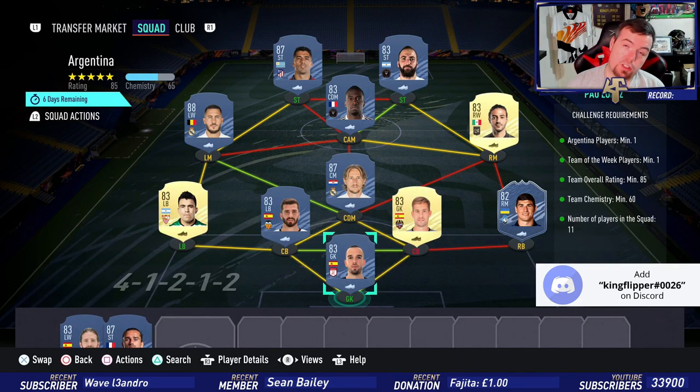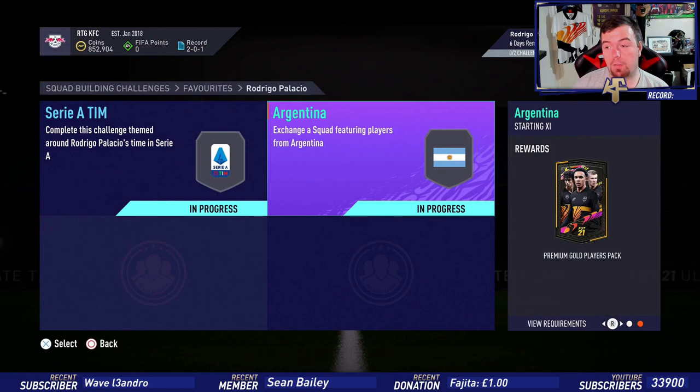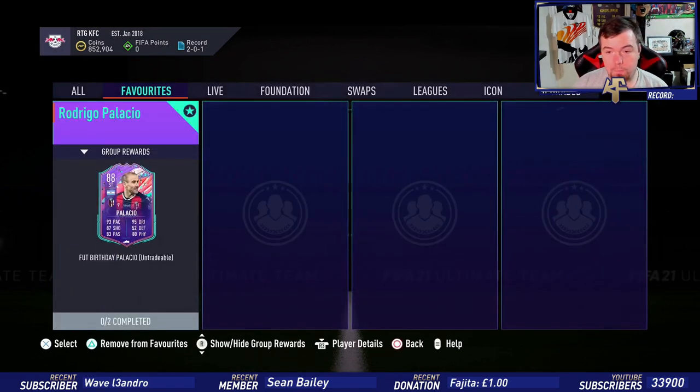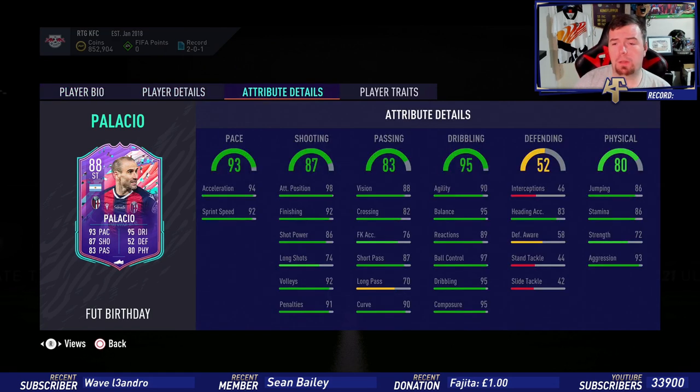This one was the cheapest way to do it — 174.75k, which is decent, so less than 175k. You get a premium gold players pack worth about 25k as a reward. To complete the full Palacio SBC, the buy-now total is 203.5k.